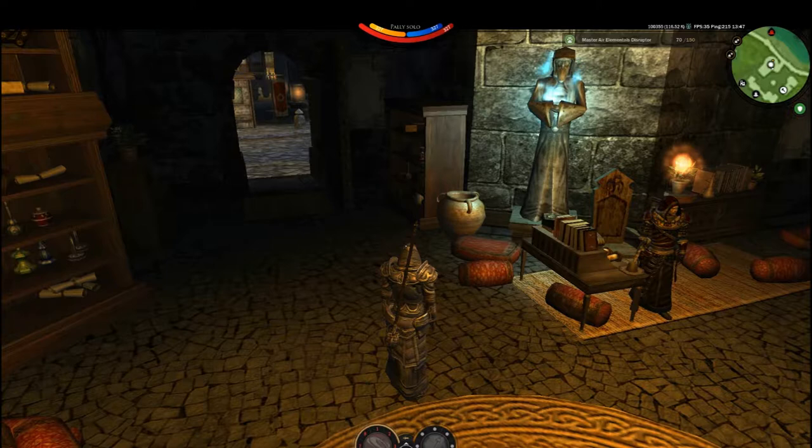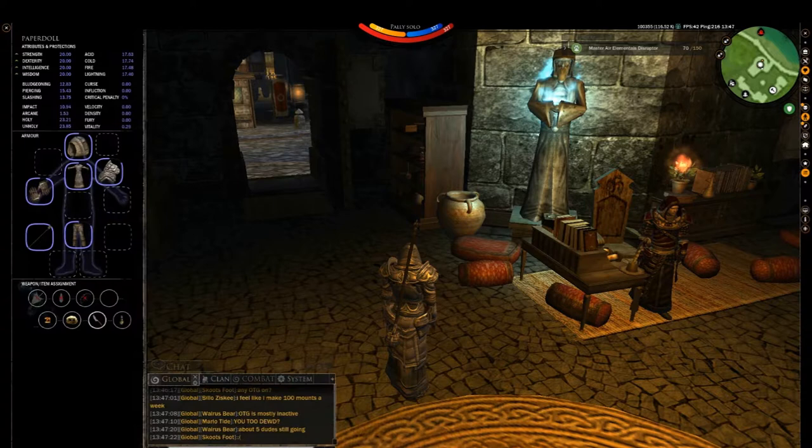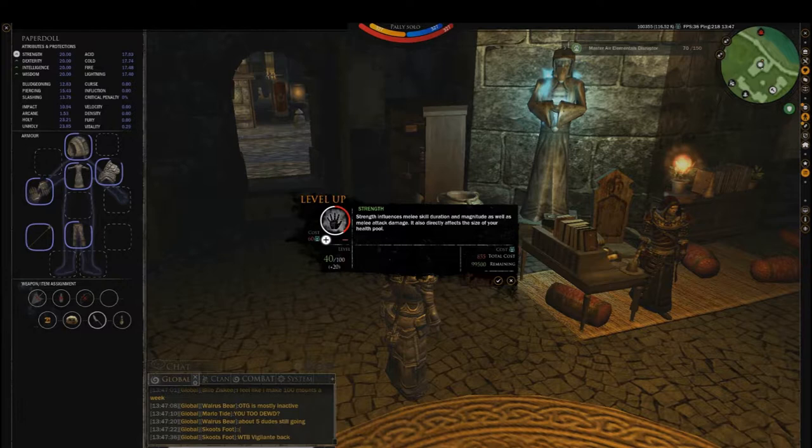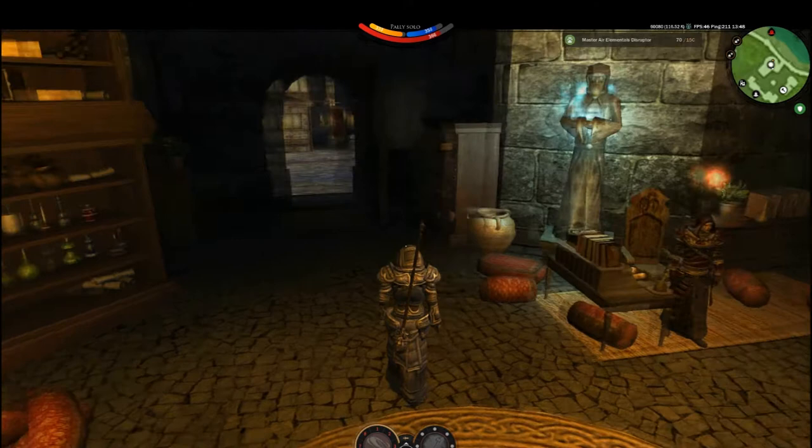Leveling Stats. In order to level stats, the default key to bring up your stat menu is P. Press P. On the left you see arrows for your stats. Click on the arrow to level, and then push the plus button to put it to the value that you want it set to. Hold it down to keep it going. And that's how you level stats.